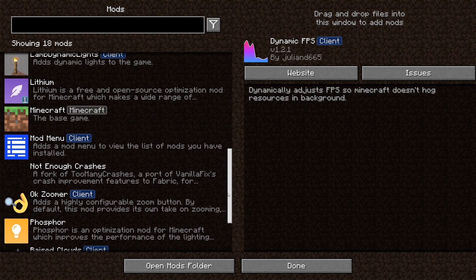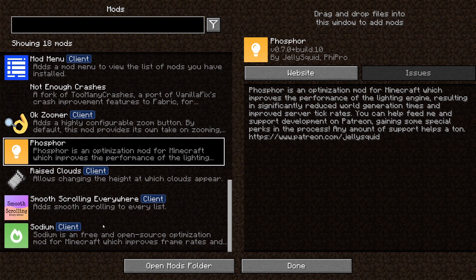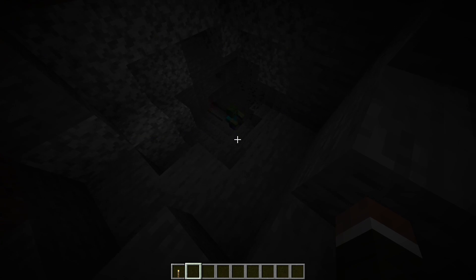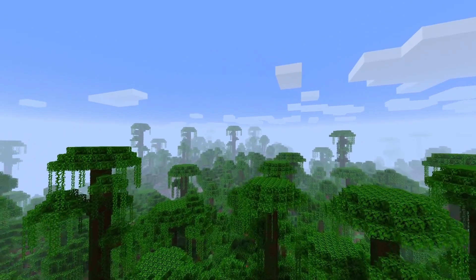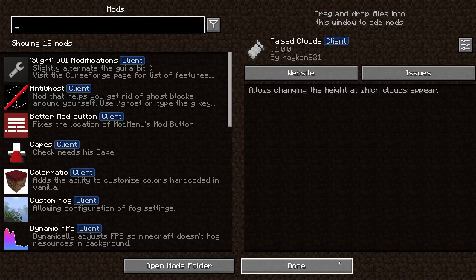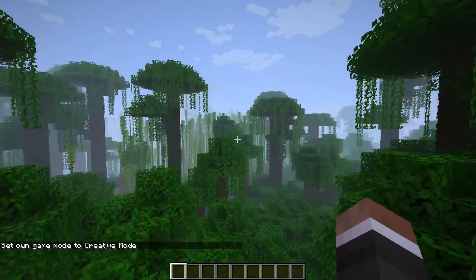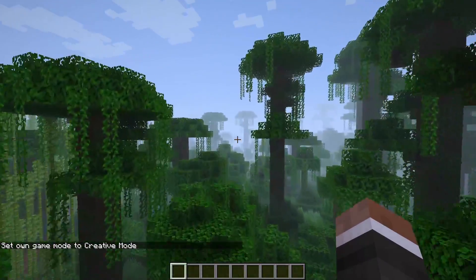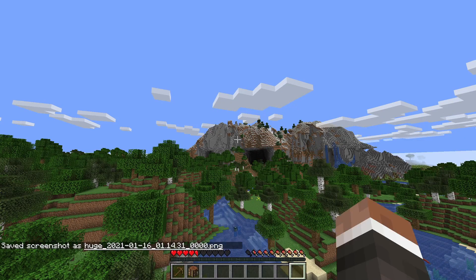At the same time, the mod pack owner has also added plenty of quality of life mods that many people enjoy with their optimized experience. There are mods that include dynamic lighting, zooming in and out, adjusting cloud height, the ability to customize fog and fog density in your game, taking epic 4K screenshots and more.